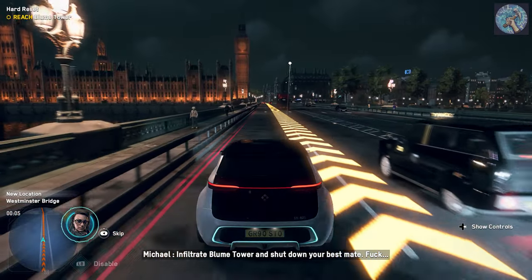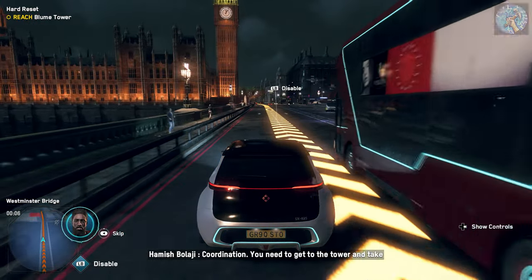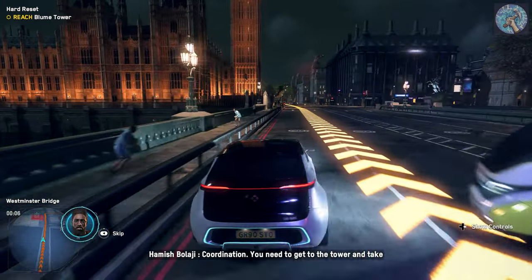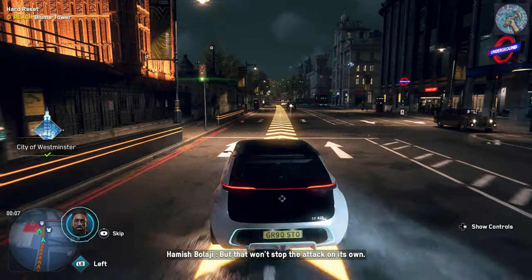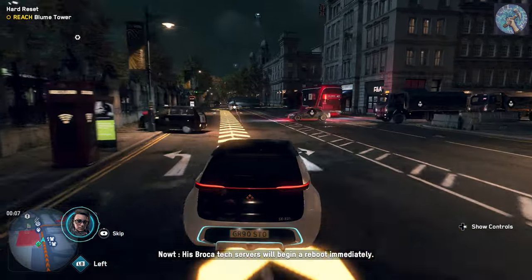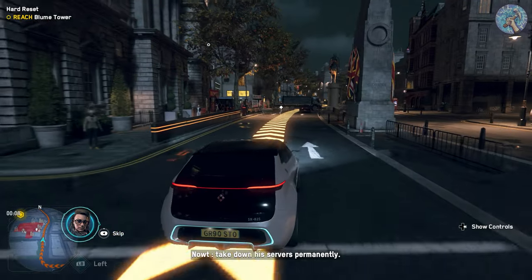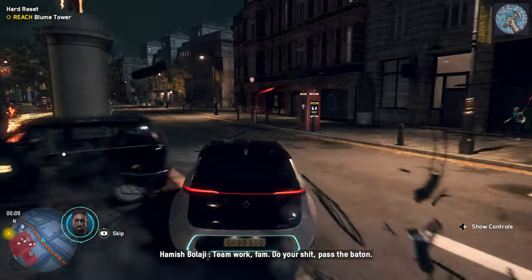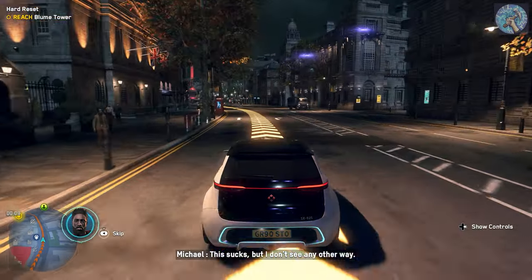Infiltrate Bloom Tower and shut down your best mate. How do we work this? Coordination — you need to get to the tower and take Bagley offline. But that won't stop the attack on its own. His Brokatech servers will begin a reboot immediately. Taking him offline provides a short window for another operative to take down his servers permanently. Teamwork — do your thing, pass the baton. This sucks.